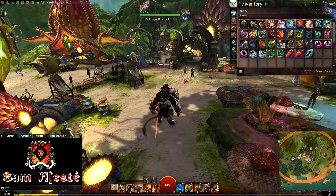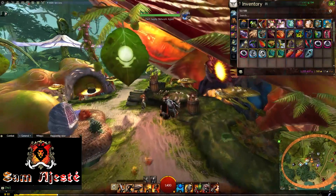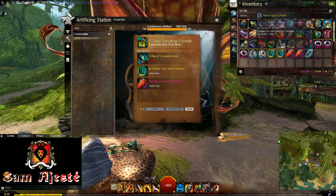Now, what does that recipe allow you to do? The easiest way to talk about this would be to show it to you. Let's head up to the artificer station — I had to wait for the event to be over, which was quite annoying. If we actually go for the toxic focusing crystal recipe, it is very simple. It is using some materials that are rather simple to get your hands on.